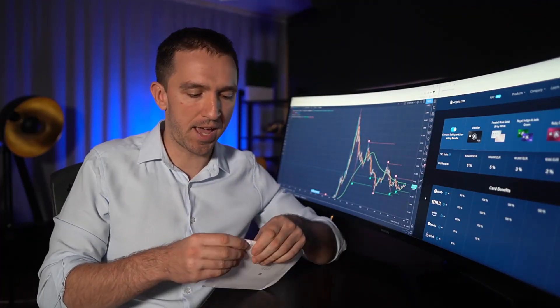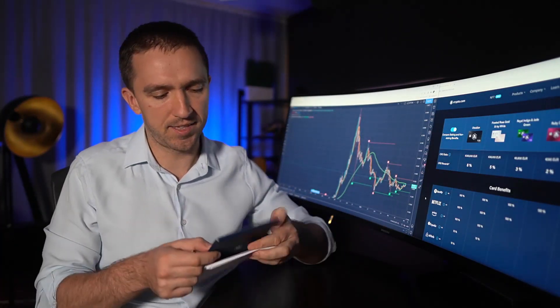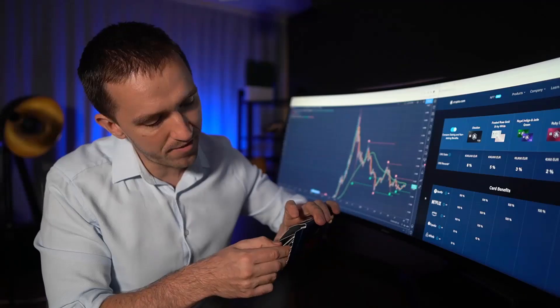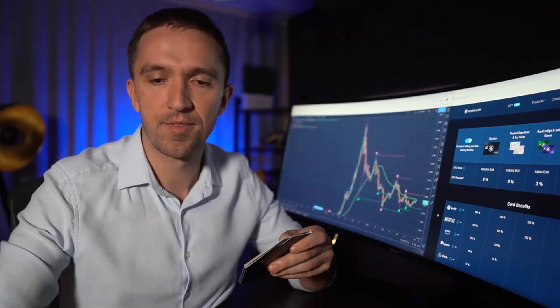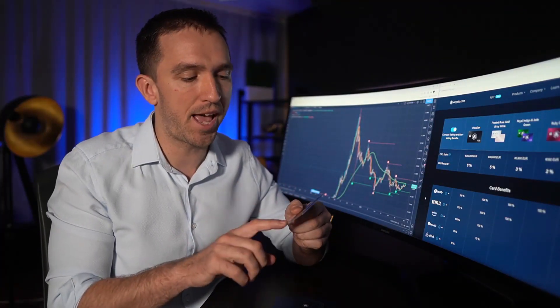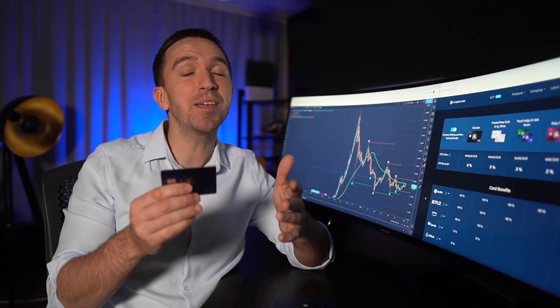Now let me go straight to the point — I will unbox the envelope. Here we have the very same package as before. Inside there's a personal letter from Chris — joking of course — and that's a Visa card. On the back I have the number, the expiration date, and the CVV code, which I obviously won't show you.